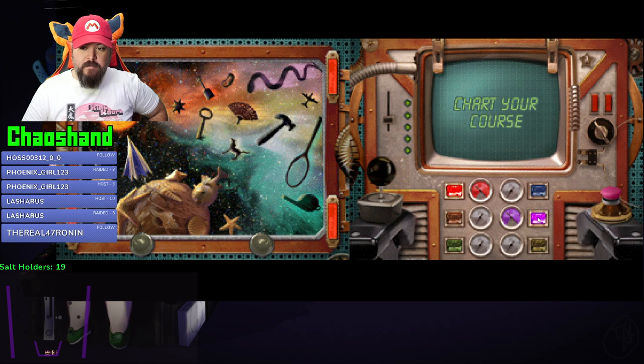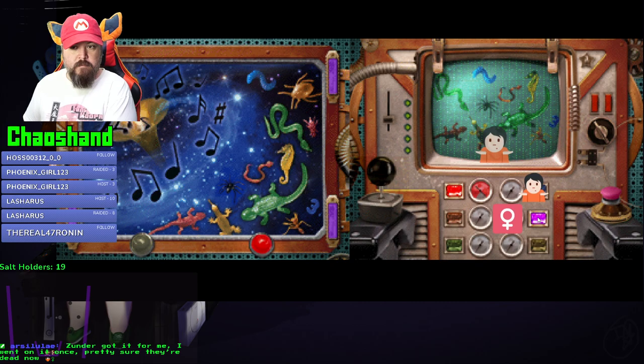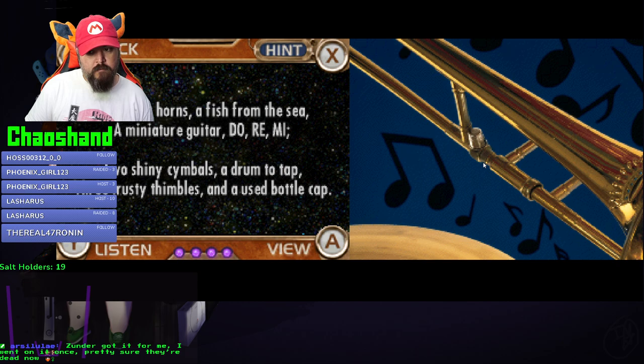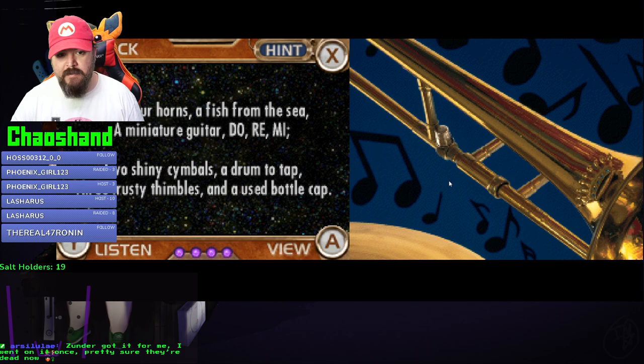Choose where you want to travel next - the purple zone. The music one. I spy four horns, a fish from the sea, a miniature guitar, do re mi, two shiny cymbals, a drum to tap, three trusty thimbles, and a used bottle cap. Aren't all bottle caps used?